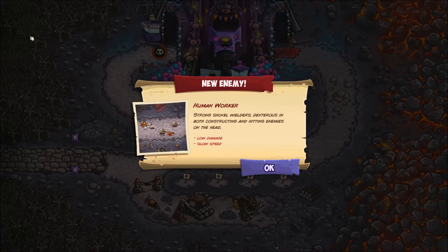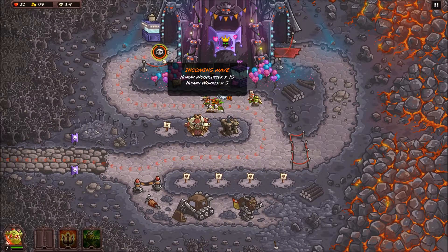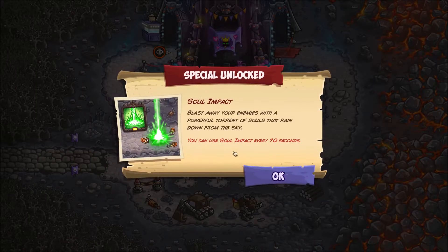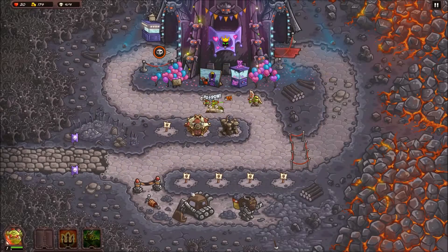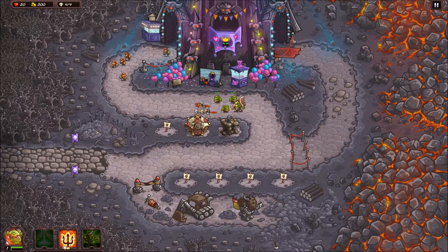When you see something up here it's usually showing you new information. In this case, here's a new bad guy - the Human Worker, with low damage and slow speed. Sometimes they'll tell you better ways to defeat them, like they're susceptible to magic. Here's our special unlockable ability: Soul Impact. This is our AOE power - like the other games' Fireball, Meteor Strike, or Lightning Bolt spell. Obviously it doesn't hurt your team, so use it liberally.